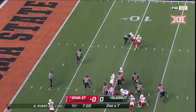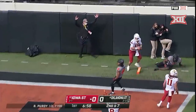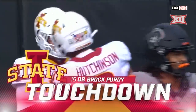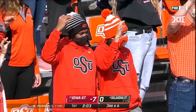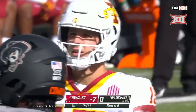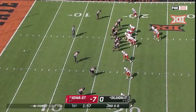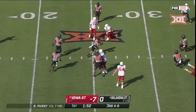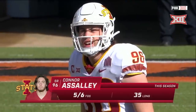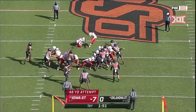It's a play fake and Purdy will go for the edge — for the pylon — touchdown! Old-fashioned power football. Third down and six, the Cyclones go with trips to the bottom of the screen and a single wide to the top. All-out blitz — Purdy in trouble, gets rid of it. Connor Assalley will try the field goal here, a 48-yard attempt.